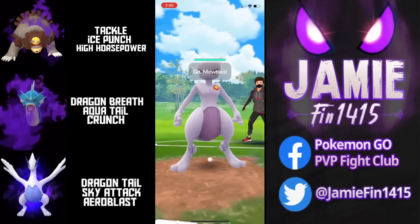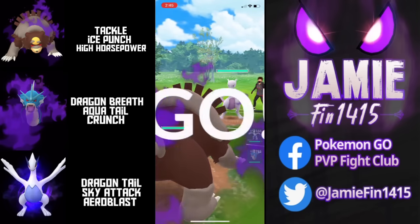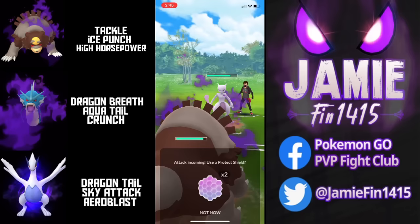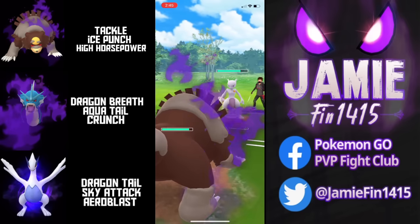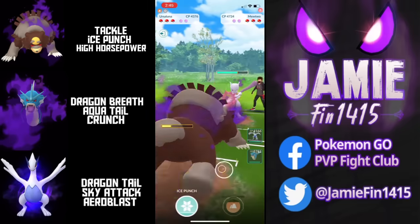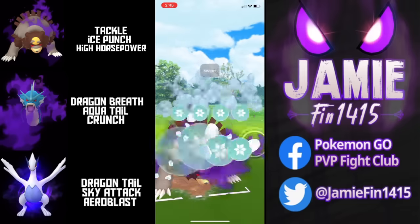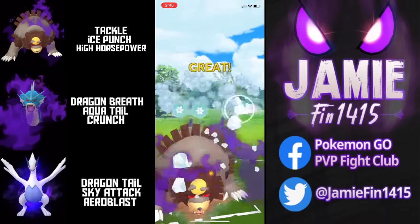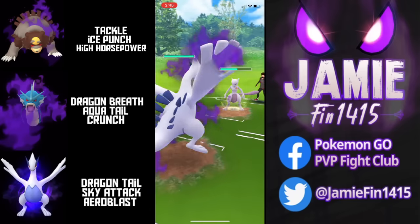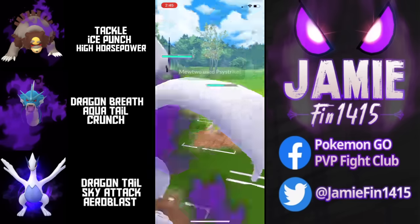In game one we lead Ursuluna into Mewtwo. I actually play a lot of Master League Premier — shadows are unbelievable in that format, and I've hit Legend twice using only shadows. However, these legendaries are giving me a headache. Boston tanks the Side Strike, farms up, returns fire with the Ice Punch forcing a Protect Shield, then pivots and makes a very nice Side Strike catch onto the save switch of Lugia.